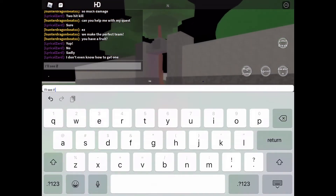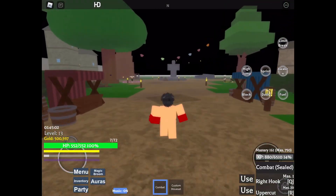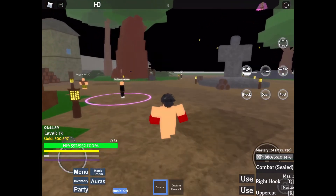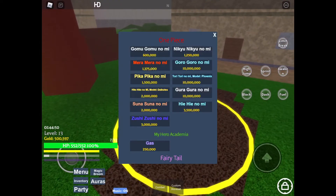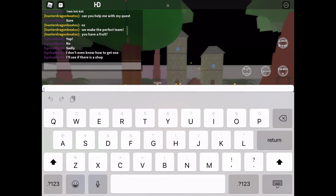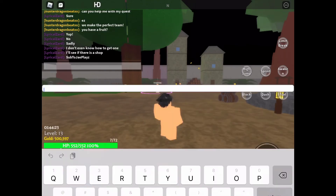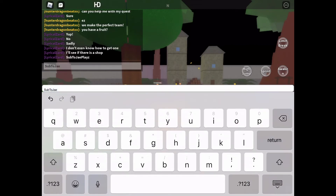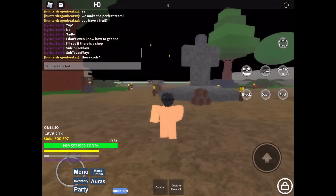I'll see if there is an ability shop. Let's go over here — maybe I'll be able to get one. Set spawn location. Ability shop. I can almost get the Gum Gum — it's like a weaker one. I got some cards. I don't think these codes work but I'm just gonna see: SubToJPlays — nope. Sub2JPlays — nope, no.